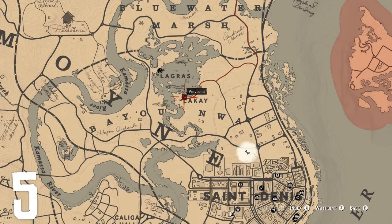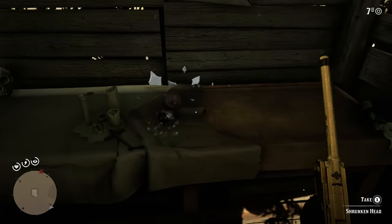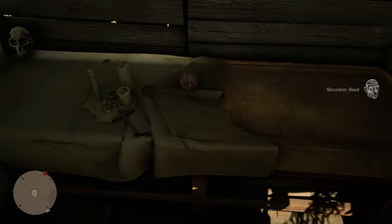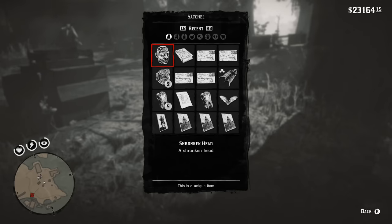For our fifth secret, we are headed to the abandoned settlement of Lacay, where inside one of the huts we will find an urn that we can shoot and destroy. Once this is done, we will be able to pick up and acquire the shrunken head contained within. It appears to be a part of some voodoo ritual, perhaps practiced by the night folk of the region. Its description simply is 'a shrunken head,' with an in-game value of $15 and no other purpose. It just exists — and if you're sick in the head enough, you can carry it in your pocket forever.